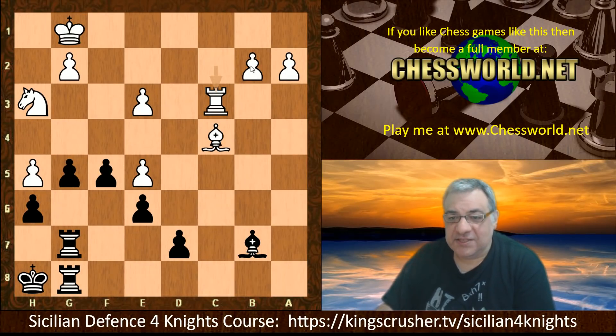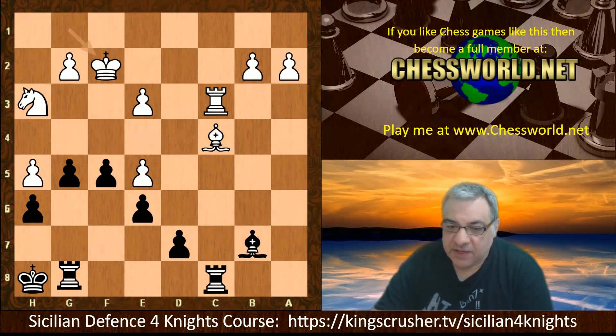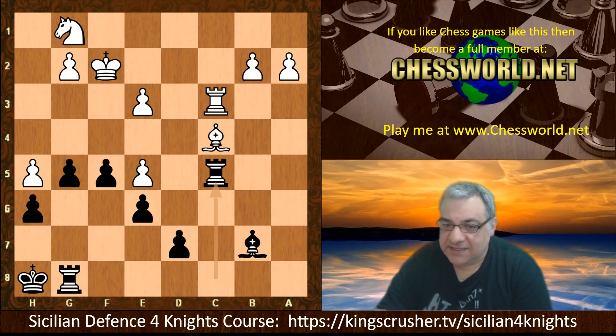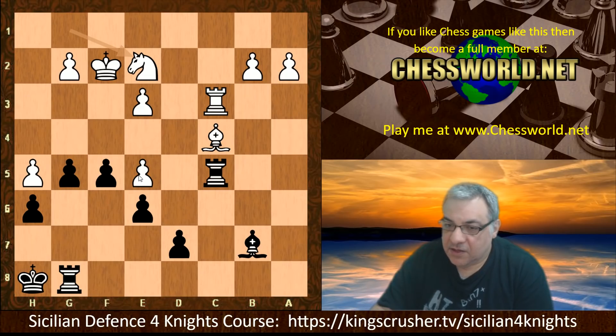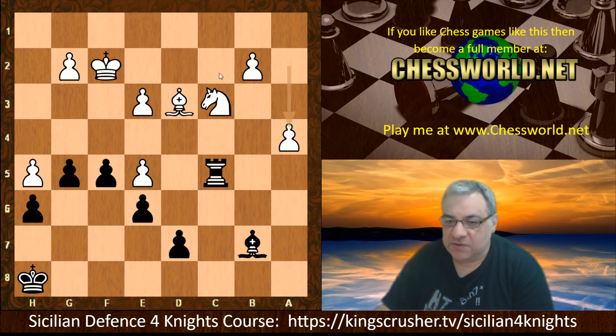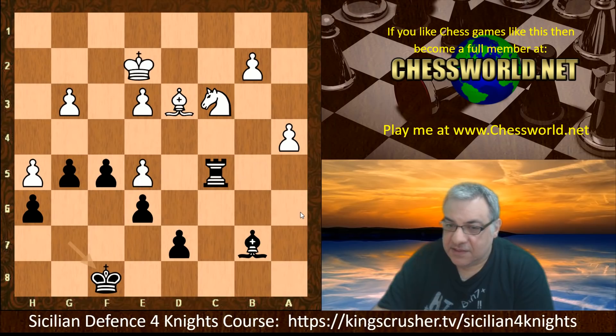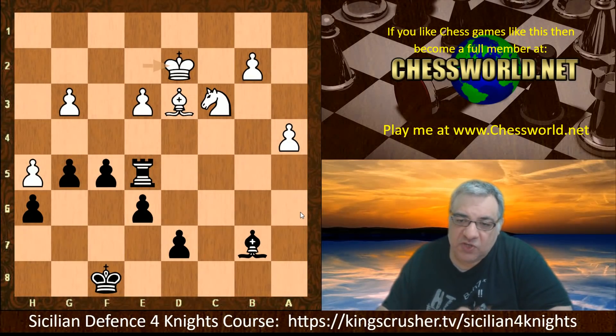We have a similar scenario to yesterday's game — there are two connected passed pawns, which are pretty dangerous. Rook c8, King f2, Rook g8, the knight goes back, Rook c5 hitting e5, Knight e2, Rook gc8 hitting the bishop, a pair of rooks come off, and again Rook c5 hits e5. A4 — so are these two connected passed pawns worth their weight in gold? King g7, g3, King f8, King e2, Rook takes e5, King d2. This is getting a little tricky — if White gets in b4, b5, then a5, a6, these pawns start crashing through. Something has to be done quickly.